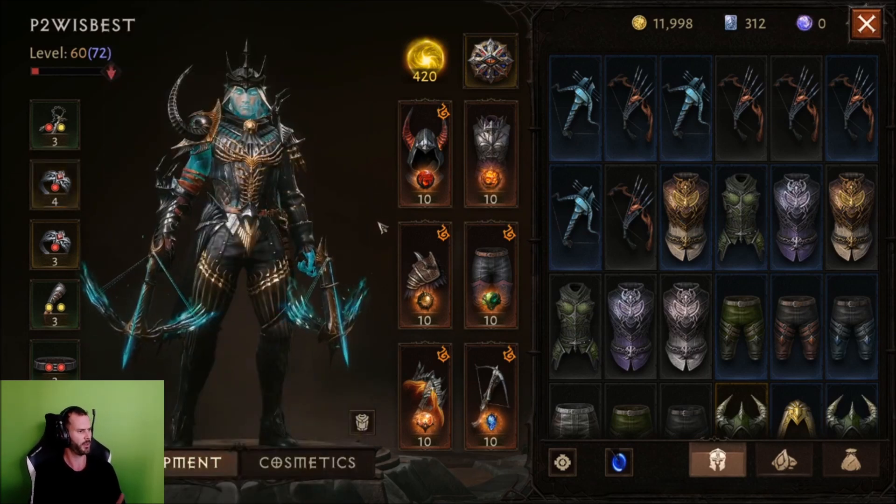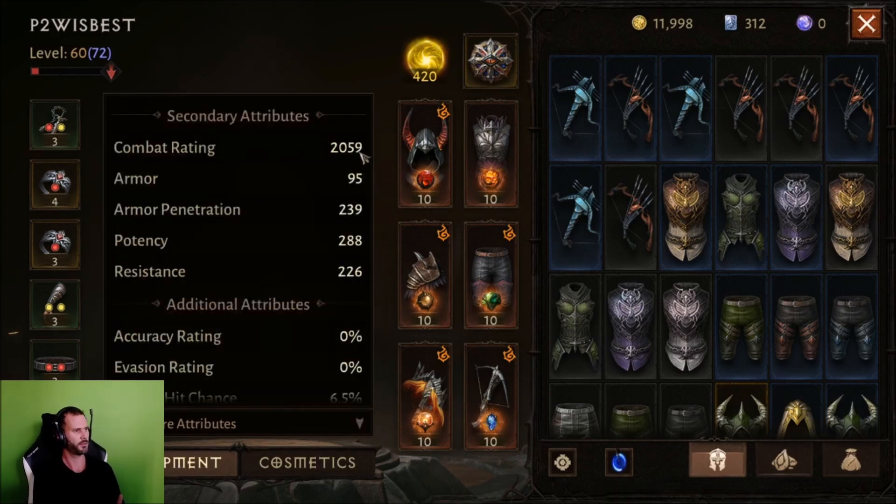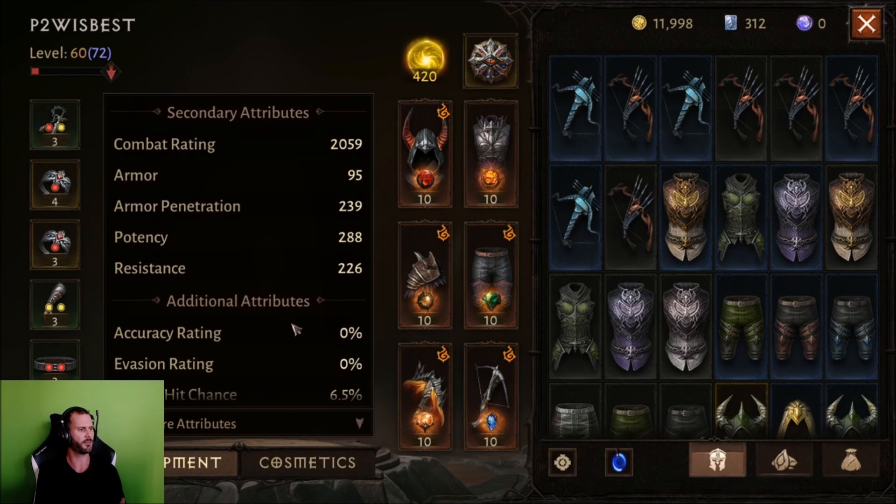My damage is 3,585, my life is 37,580, and those are some of my other attributes. My combat rating is 2,059.